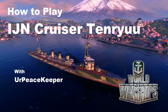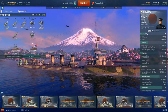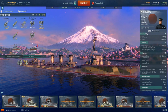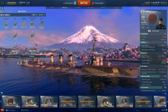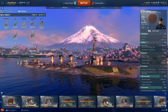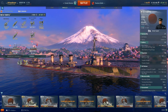Hey everyone, it's Year Peacekeeper, and it's time for the next video in our How to Play series on the Japanese cruiser line. This is the Tier 3 Tenryu Class Cruiser. The Tenryu Class Light Cruiser was a class of 8 planned and 2 completed light cruisers built for the Imperial Japanese Navy in 1917 and 1919. The two completed cruisers are Tenryu and Tatsuda, and both were named after rivers in Japan.